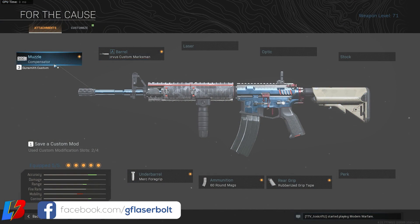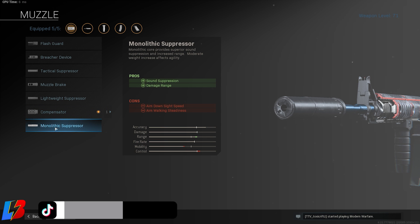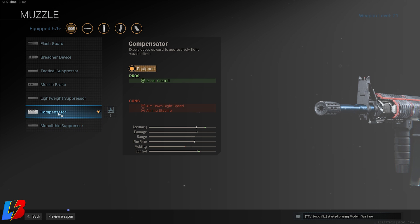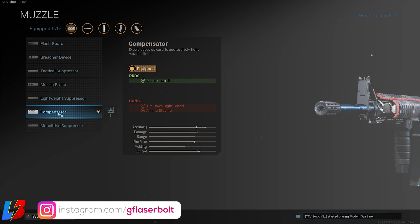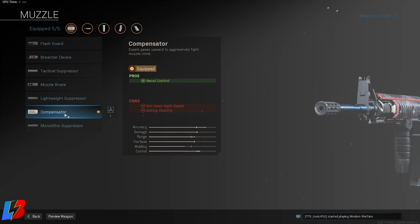Now let's take a look at the brand new loadout for the M4A1. We're going to run the compensator. I know I had the monolithic suppressor here before, but we're switching it up. The monolithic gives you a little more range, but the compensator gives you more accuracy and control. One of the biggest issues with this weapon is that the recoil is a little harder to control than the Growl or the Kilo. Also, this weapon isn't effective beyond 50 meters, so the extra range from the monolithic doesn't really help. The only downside of the compensator is you'll be picked up on the minimap, but with the new radar scrambling changes, that doesn't factor in as much anymore.